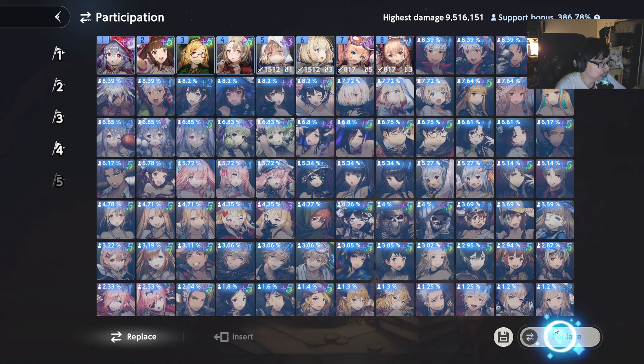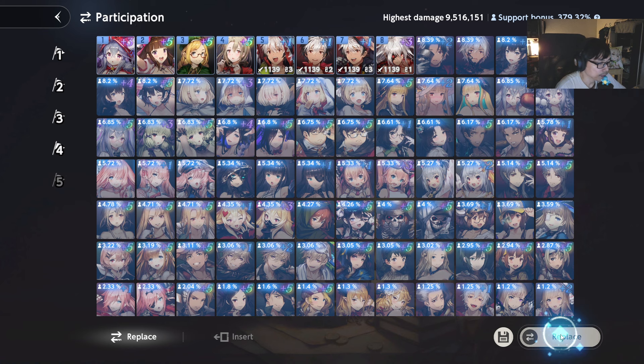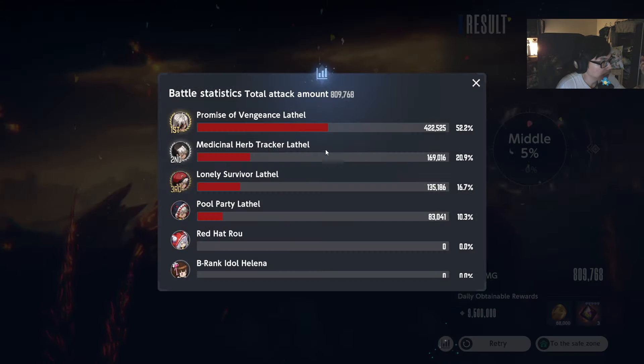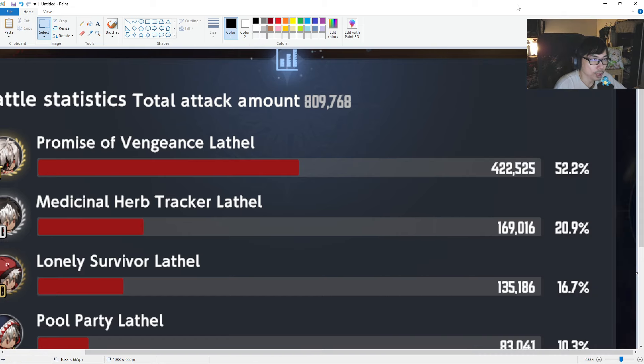We're going to use the Javelin first — remember, the Javelin is the one with two flat attack. This one has a substat that gives crit damage. I'm going to fight against this boss as the best indication to show Lato's results. I do have Rao, Erenes, and a bunch of other characters just to give him a bunch of crit rate. Hopefully we can crit in this battle and compare results. We are able to get 422,000 on Promise of Vengeance with Lato.